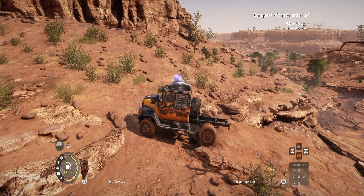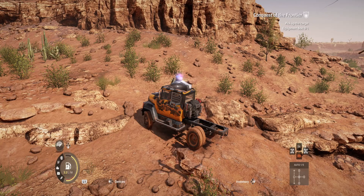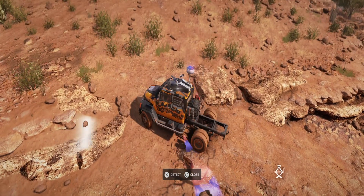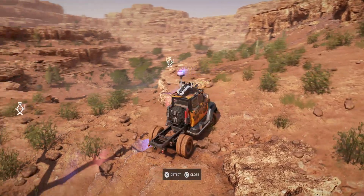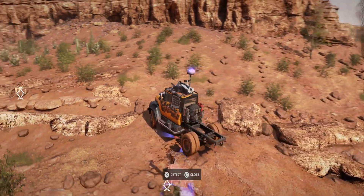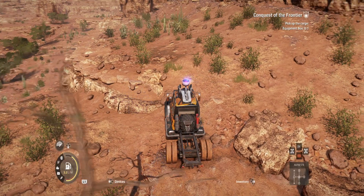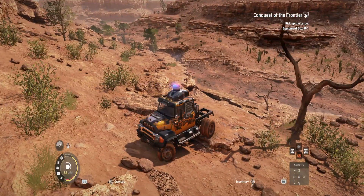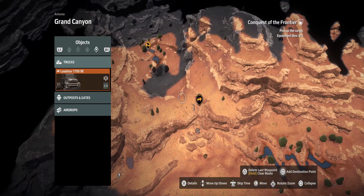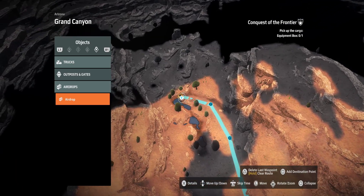We need to pick up the cargo equipment box — no idea where that is going to be, but we are going to metal detect while we're here. We have some jack screws right there and some more jack screws over there. Let's close the map and figure out where we need to go — basically down here and across there. I think that is actually where the jack screws were.